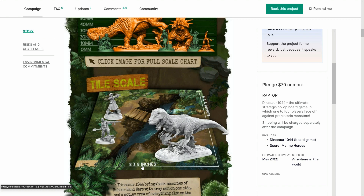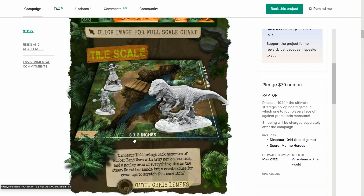8 by 8 — what's that in centimetres? 8 inches is about 20 by 20 centimetres. Come on, Peter, give us some centimetres — you're doing your scale in millimetres and your boards by inches.